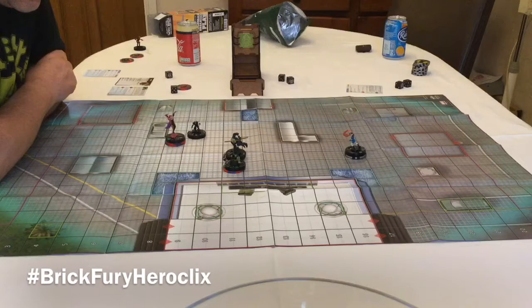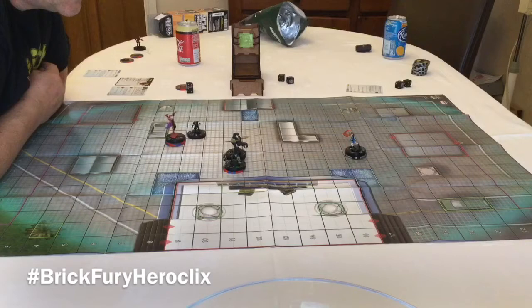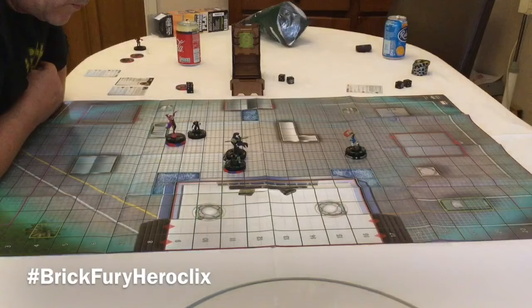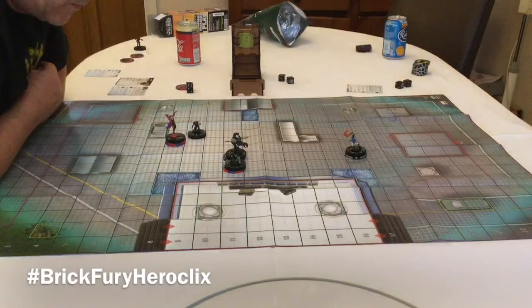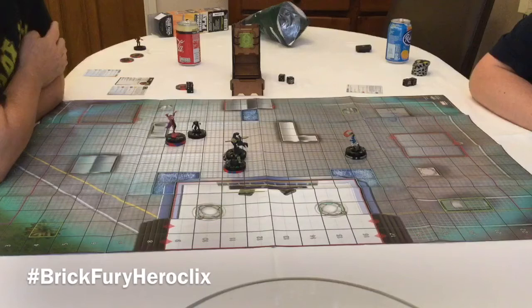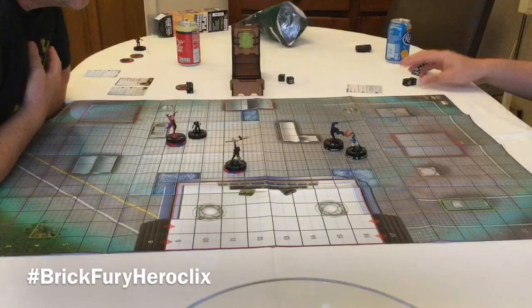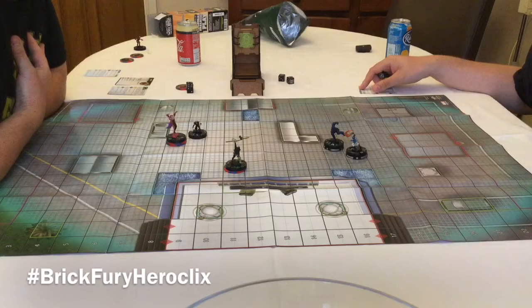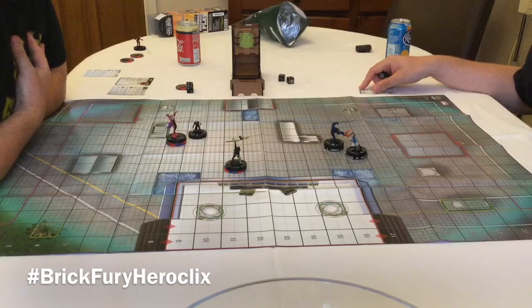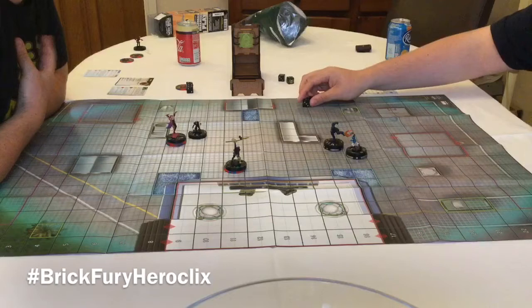I'll Mind Control Beast. My attack is 10 - I need an 8 and I've got it. I'm going to run him around the block. So he goes around to here. He did kick me up the arse! I'll roll the damage. It's plus one attack so your attack is 12. Blades, Claws and Fangs - it's minus one from print so it'd be two damage. I'll do two straight damage.